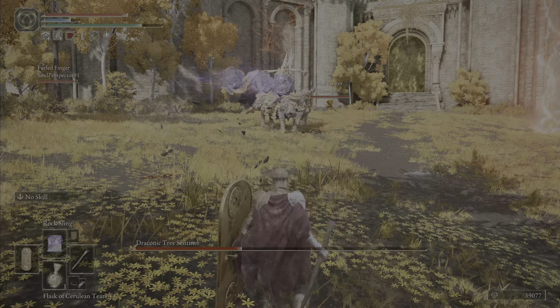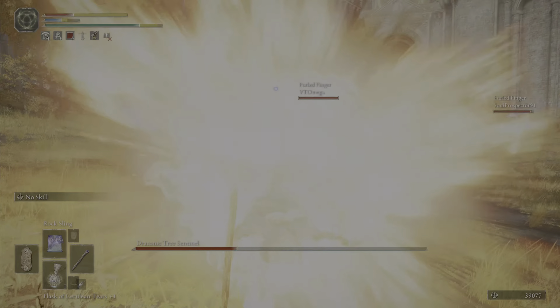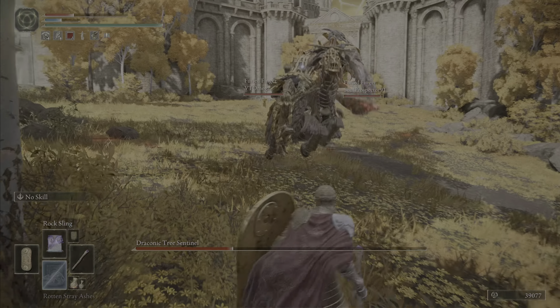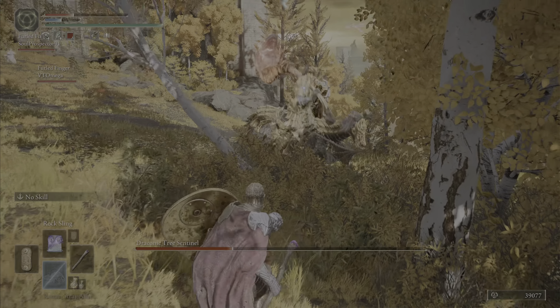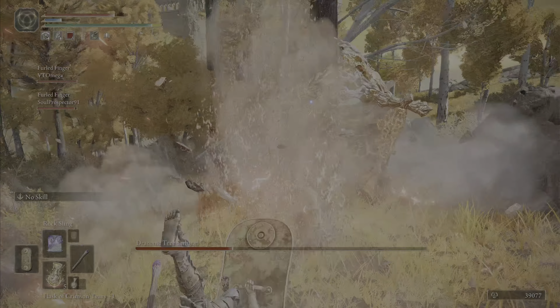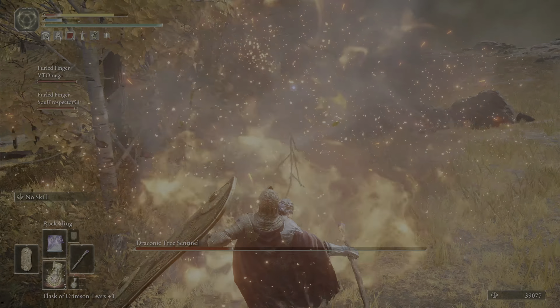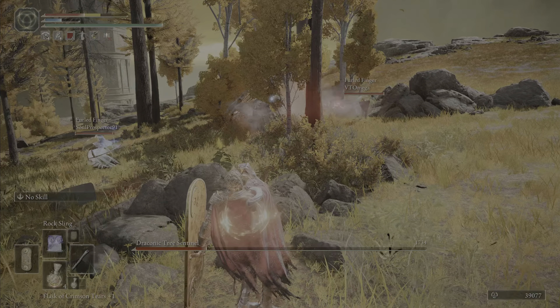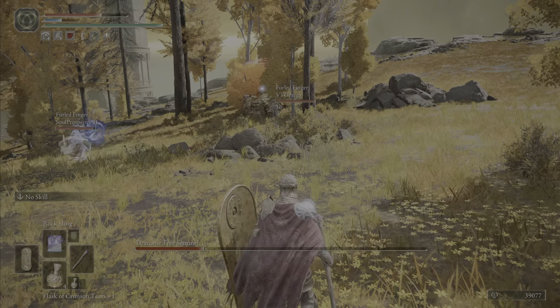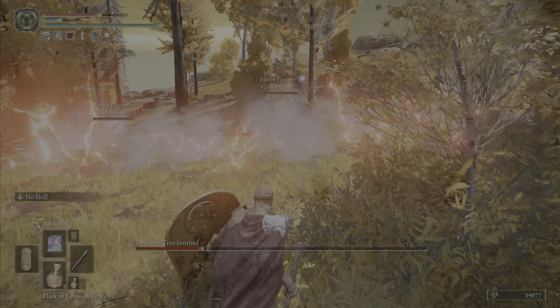Once the knight enters phase 2, it may be recommended to always keep your distance and switch between being mounted and unmounted — unmounted to attack while moving. Mind the area you are moving in, as there are trees around that may block you by surprise, and some of the knight's attacks are very unforgiving.